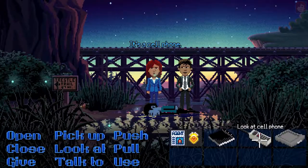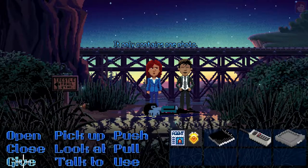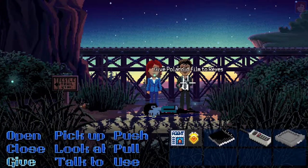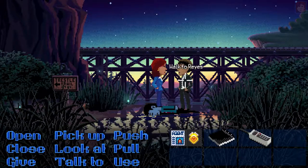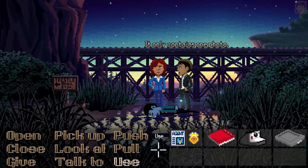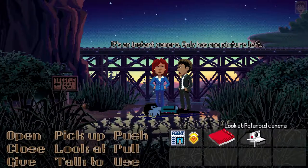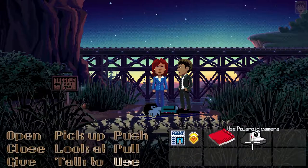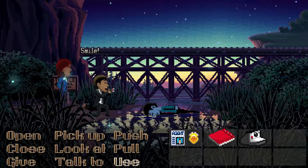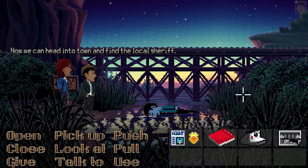It's a cell phone. Polaroid film — it's a sample package, only contains one photo. Use the Polaroid film in the Polaroid camera — it's an instant camera, only has one picture left. Use the Polaroid camera on the corpse. Take a picture. Smile! Now we can head into town and find the local sheriff. Dead ringer for the body!